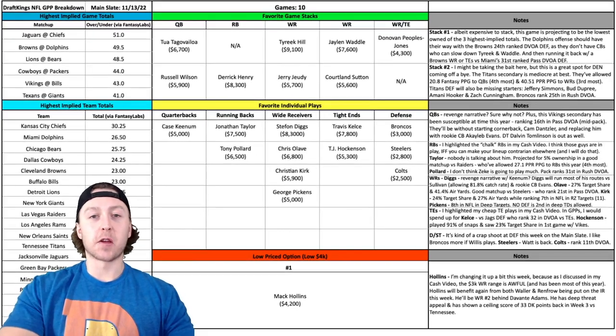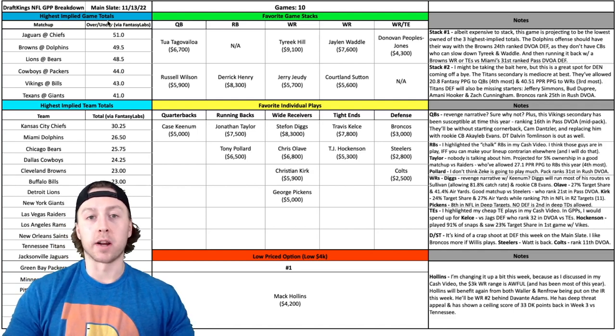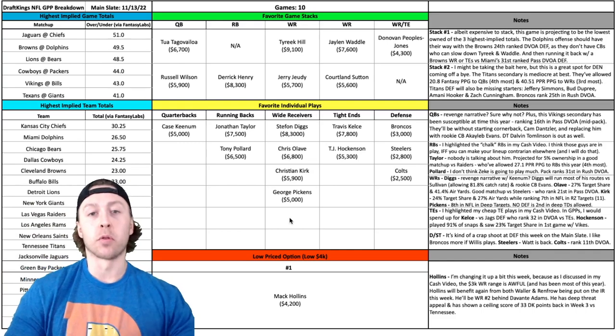Welcome back to the channel. Hope y'all are having a great weekend so far. Today I'm going to be breaking down some of my favorite tournament or GPP plays for this Week 10 NFL DraftKings main slate. Like I always do, I'm going to break down a couple of my favorite game stacks, some favorite individual plays and stacks, and one value play. Let's dive into my spreadsheet. We'll kick things off in the top left-hand corner with those highest implied game totals — it's not projecting to be a very high-scoring slate this week. We have just three games creeping around the 50-point mark, and outside of that it could be relatively low scoring. I've got the highest implied team totals listed behind me there as a reference point.